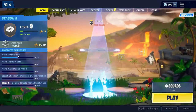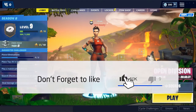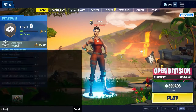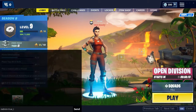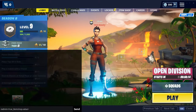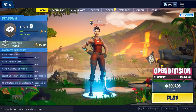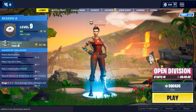This should take you back to the loading page, so then you want to click battle royale again and let it load. Once you're in the lobby, you want to type in the code again: admin equals true, underscore item shop dot value equals zero. You want to put in the exact same code you put in before, then just press enter and wait until it refreshes.